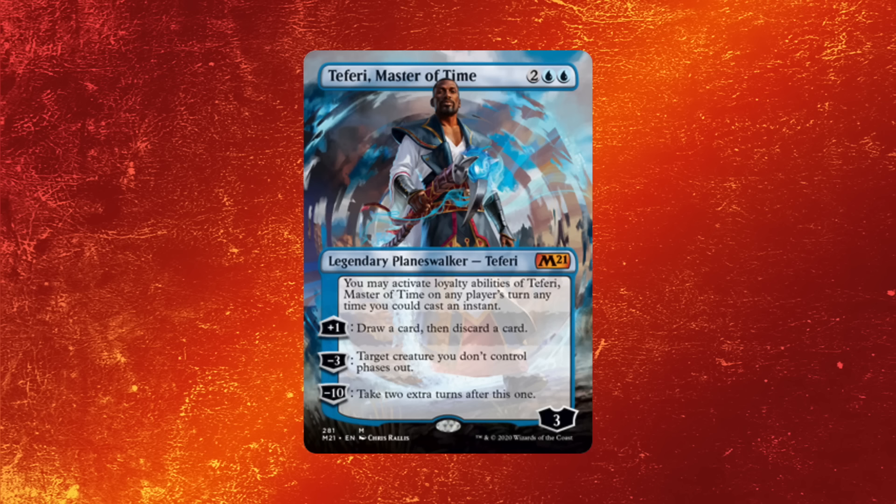Another overhyped one — Teferi. I know a lot of people are probably high on him, but I'm not too high on him. There aren't many games where an opponent resolved a Teferi and it was like 'oh no.' At least Teferi 3 — Teferi 4 is far worse in my opinion. I'm not usually happy about seeing Teferi 3, but Teferi 4 — it's annoying, and it does fuel Yorion, which does suck, but there are ways around that with Scavenging Ooze and other exile effects. But I feel like Teferi 4 doesn't do enough. It can phase a creature, but it doesn't actually slow you down. I think that card is kind of overhyped. It's a cool card, it's really cool, but it's not as strong as people think.